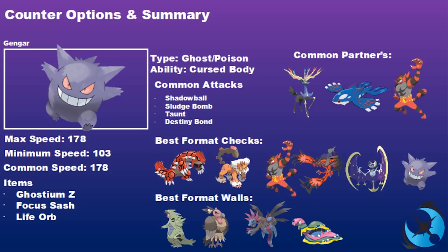For items, Focus Sash is probably the most common you'll see, with Ghostinium Z a close second, and Life Orb as a more niche option. Helping Hand is also a nice option alongside Gengar since opponent Fake Outs become less viable — you can Helping Hand a Sludge Bomb onto Xerneas and KO it before it acts. Best format checks include Groudon, Landorus, Incineroar, Yveltal, Lunala, and Gengar itself.